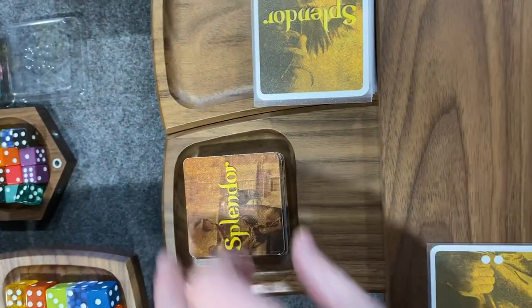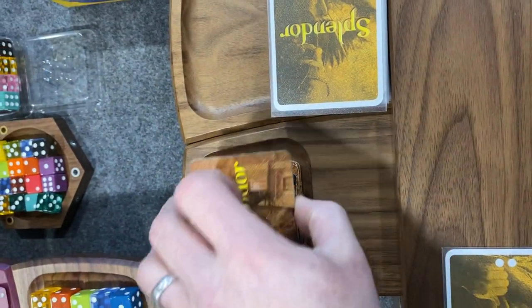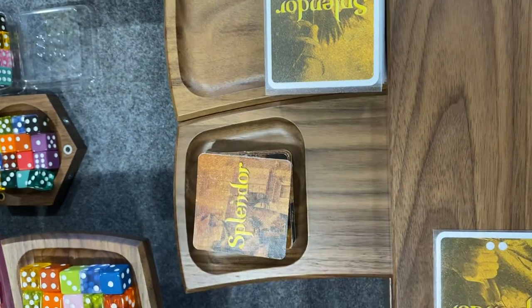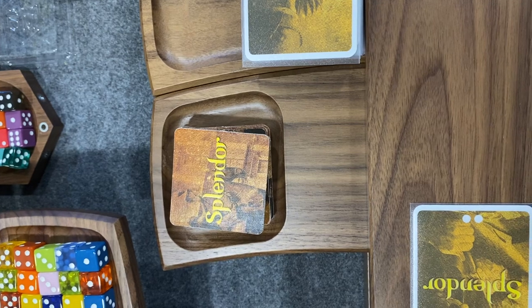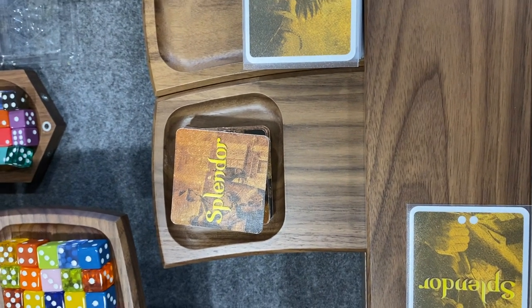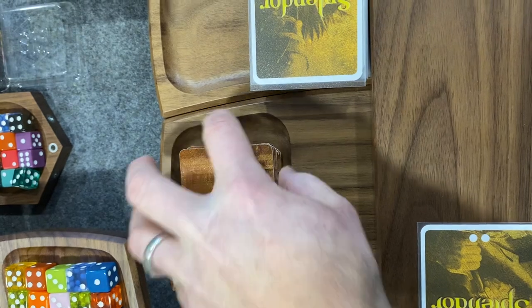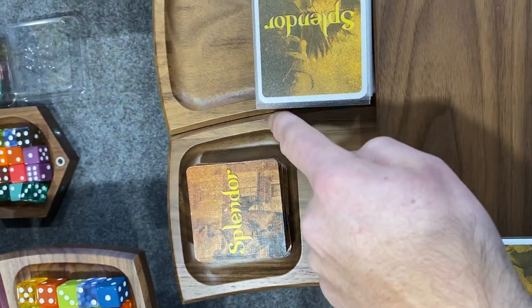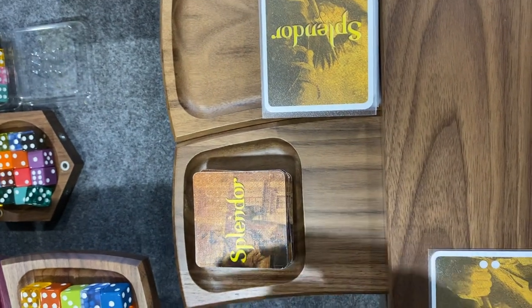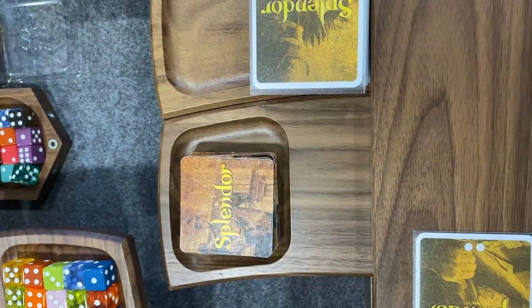The little Splendor tiles for the different nobles fit very nicely in here. Not saying you'd obviously be putting them up here for game purposes, but for showing approximate sizing of what fits in the well — there's just enough room around the edge where it starts to round, and these fit flat in there very nicely.